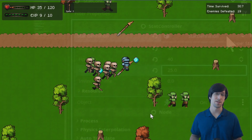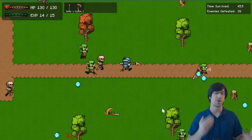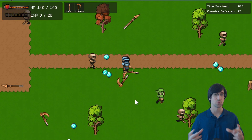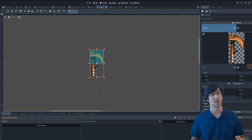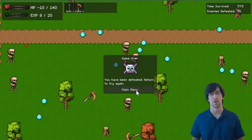You'll be putting in character stats, leveling systems, item pickups, and we'll even build out a spawning system that's going to position all of your enemies off-screen so they can swarm the player from all sides. We'll be getting really hands-on with Godot's 2D scene system, covering everything from projectiles to creating polished user interfaces.